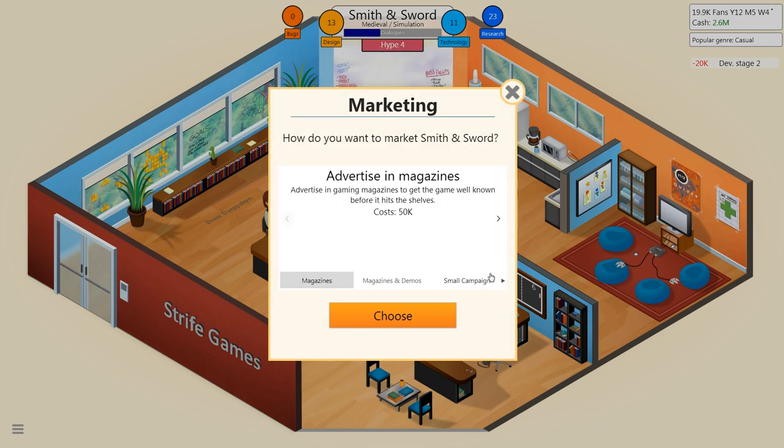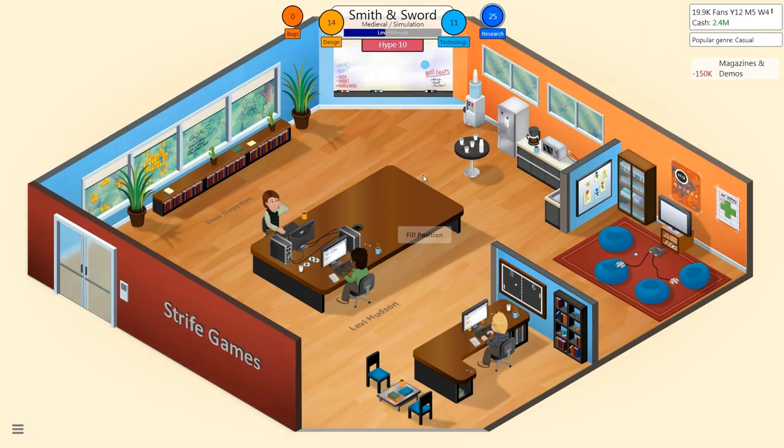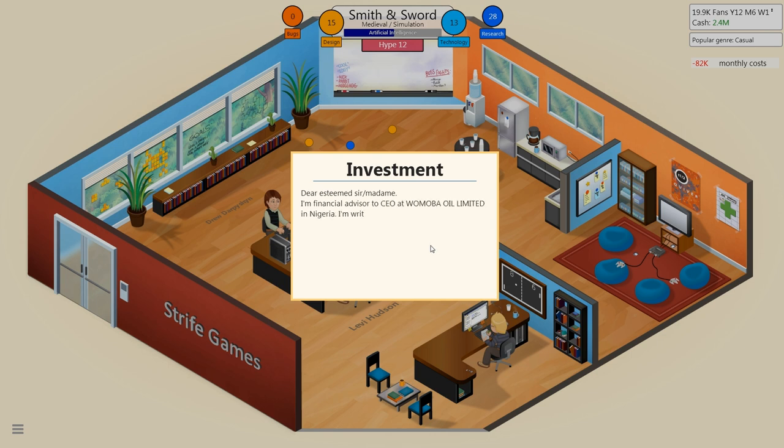Let's go ahead and hop in for marketing — let's go forward and do magazine and game demos for $150,000. We're really putting a toll on our cash reserves for this game. If this bombs, I'm in serious, serious trouble.